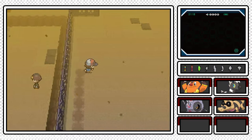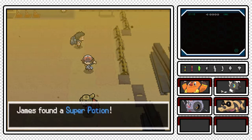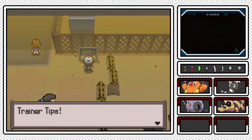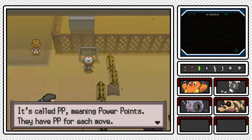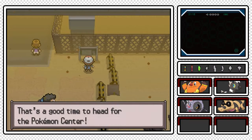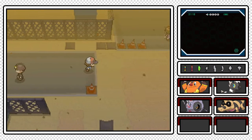An Ether right here - okay, that's good. Then we have an item over here - it is a Super Potion. I like Super Potions, they're nice. What does this say? Trainer Tips! 'Pokemon have a source of energy for using moves called PP, meaning Power Points. They have PP for each move. When a move has no PP remaining, that Pokemon cannot use that move. That's a good time to head for a Pokemon Center.' I agree, that is a good time to head to the Pokemon Center.